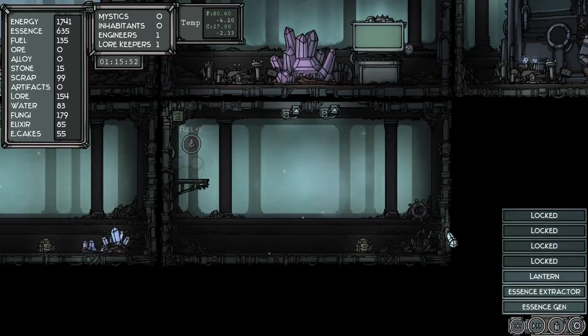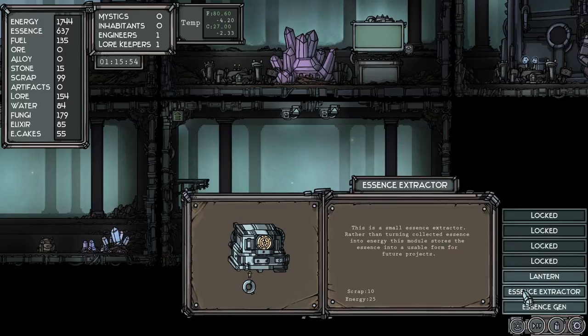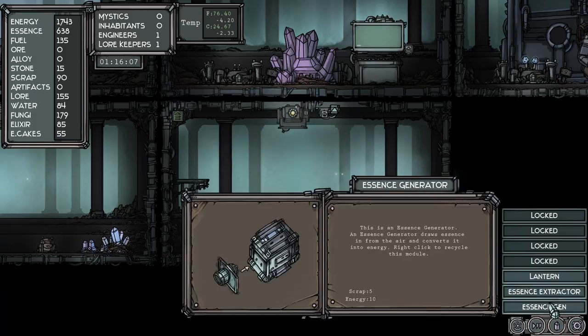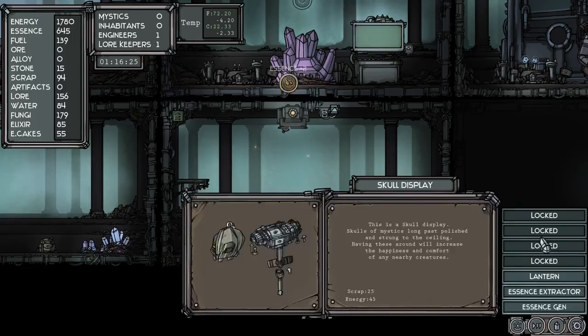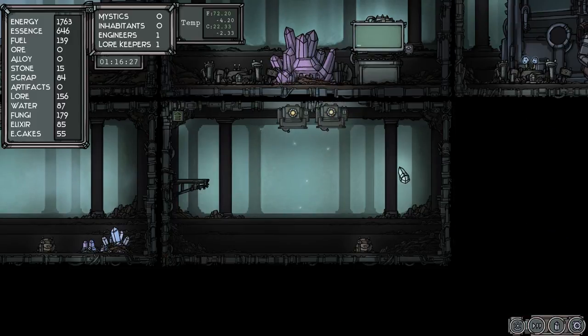I might set up an essence extractor here as well. This is a small essence extractor — rather than turning collected essence into energy, this module stores the essence into a usable form for future projects. So we're going to build one of those and we're going to build an essence generator. An essence generator draws essence in from the air and converts it into energy, which is this — we have a lot of energy. I'm going to do two essence extractors.